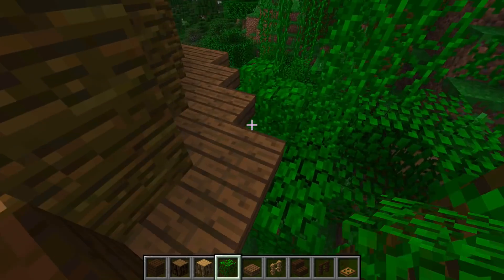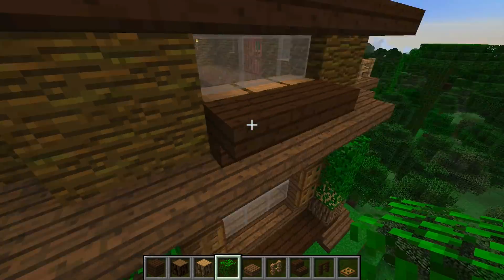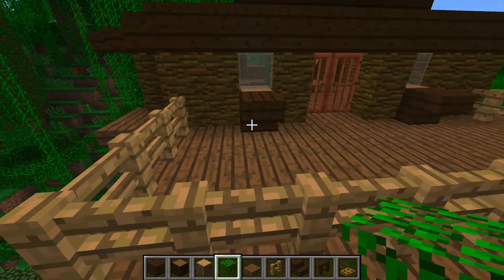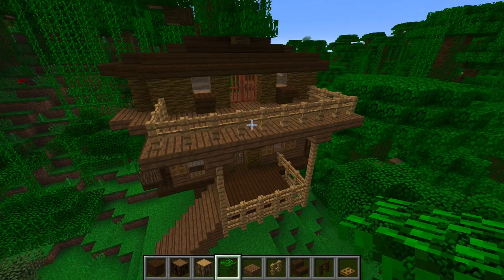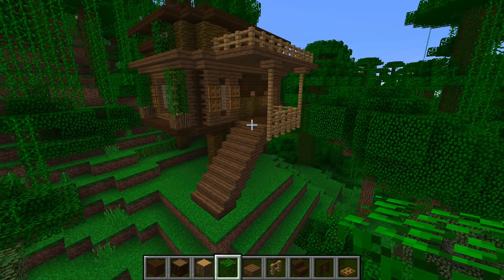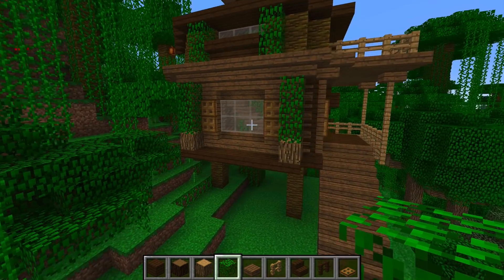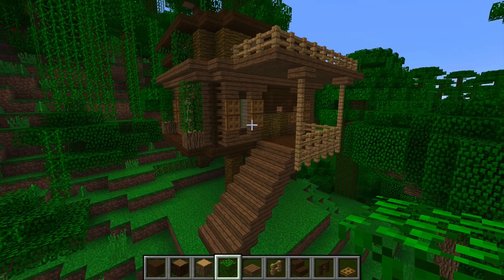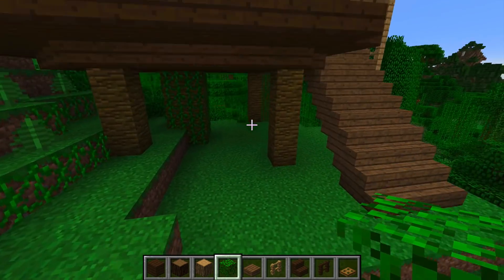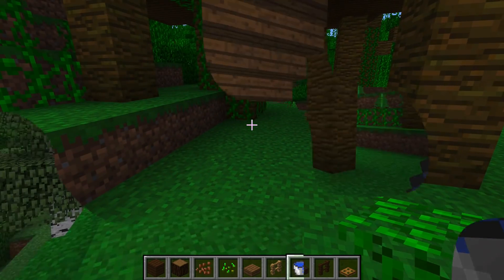I'm then also going to put either side of these upper windows the same thing. Not in the corner bits, but there and there. So it's starting to come together. We just need to get a little bit more detail. It's still not there - it's still too blocky, especially around the back. So we need to incorporate something a little more interesting, and I wonder whether or not we should do something a little more underneath here as well.